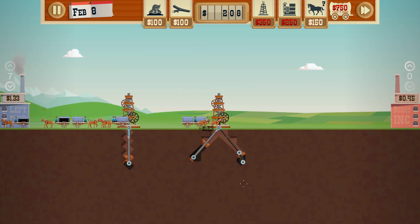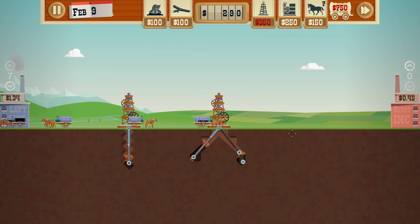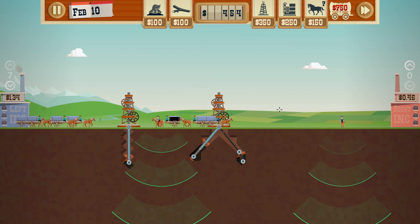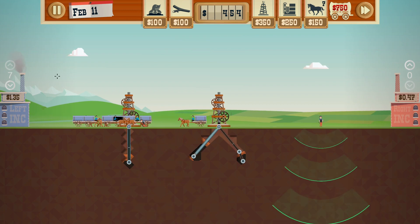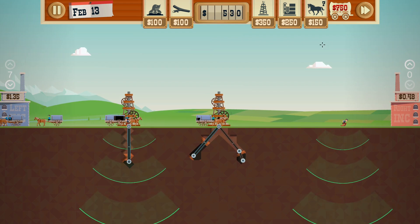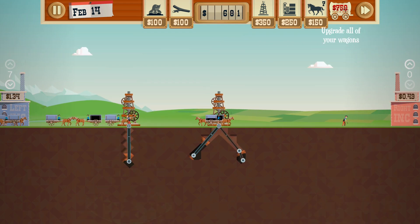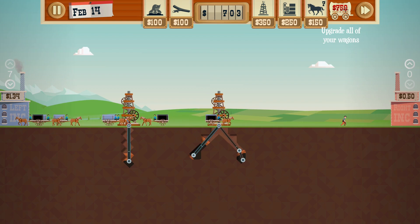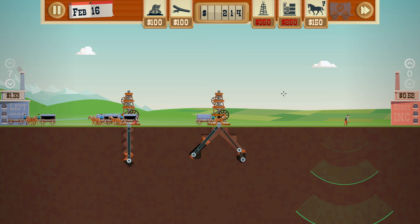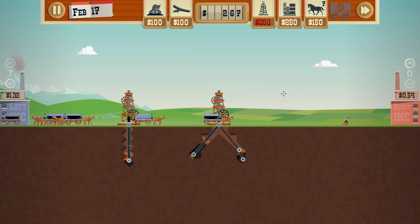Let's upgrade this pipe. Then we can add 2 more dowsers, just to look around, because the oil price is really good right now - I would like to utilize that as much as possible. I would also like to get this upgrade for wagon capacity. That way, we shouldn't have any issues keeping up.